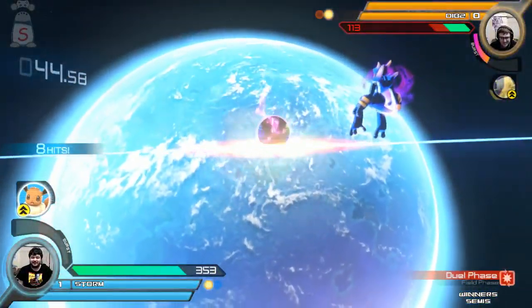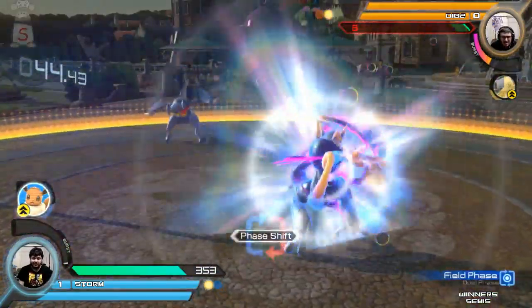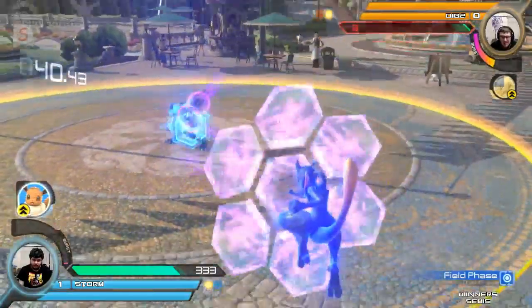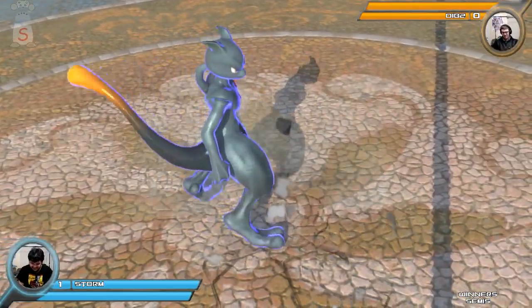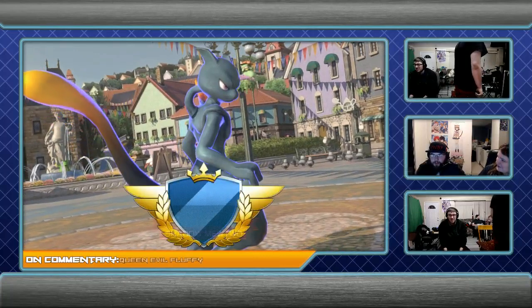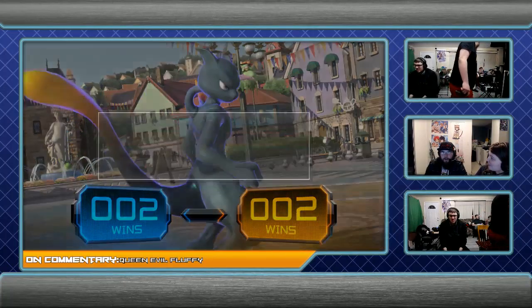My dumb ass would've just got hit. That didn't kill? Oh my gosh, how did that not kill? He's gonna throw it. 2-0, 2-7. I almost wanted to see the comeback — that would've been really sick. He's a power character; he could've deleted his health in one combo.